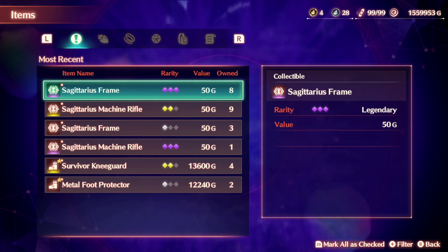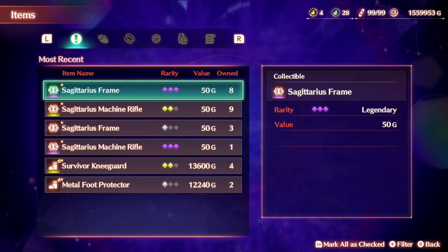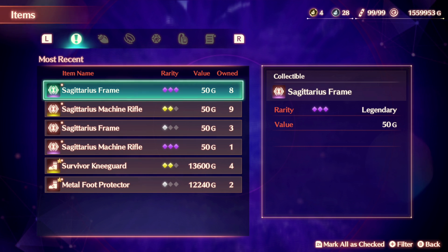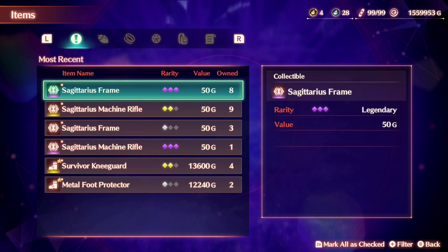Hello everyone, this is King and welcome back to my video. Today I will be showing you where to find Sagittarius Frame and Sagittarius Machine Rifle. Now Xenoblade 3 is still a relatively new game, so finding monster locations, collectible locations, and material locations can still be difficult if not impossible. So hopefully you will find this helpful or informative.